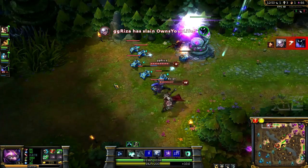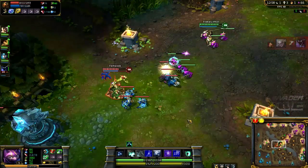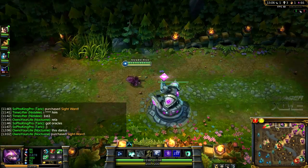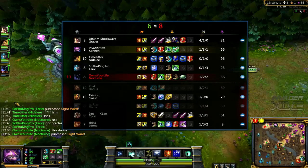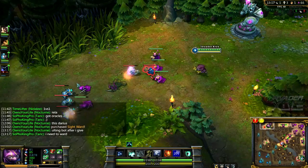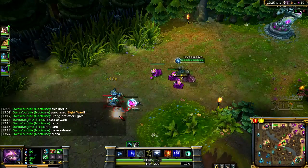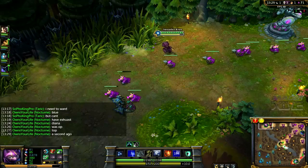I'm running. Getting crushed here. Graves is going to be the one who has to carry — I'll just be here for crowd control. Exhaust on Diana — seems like the right thing to do.